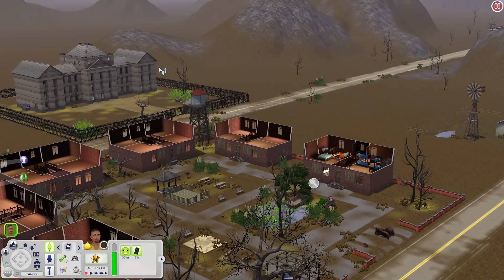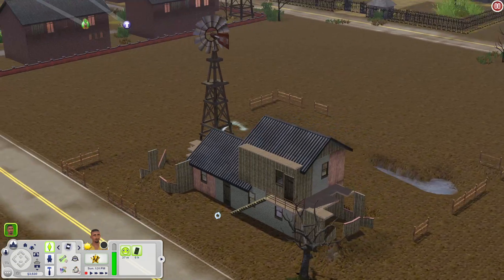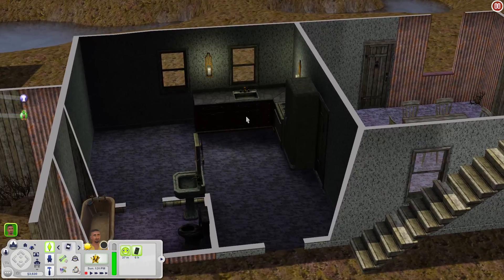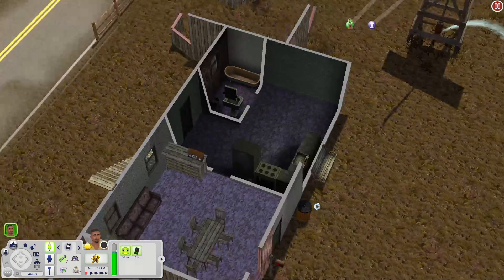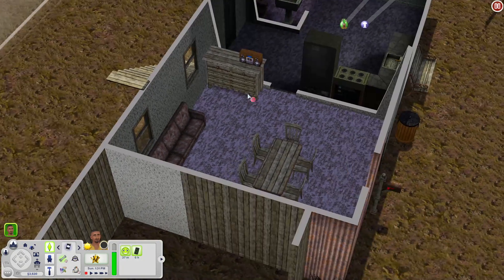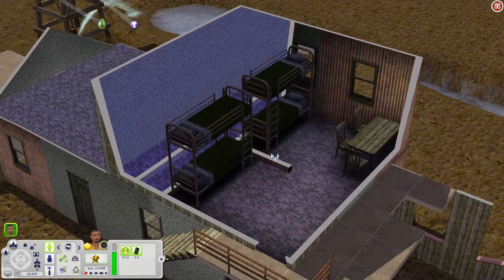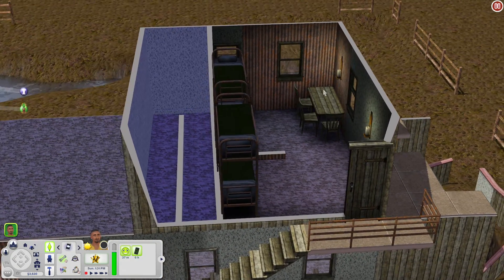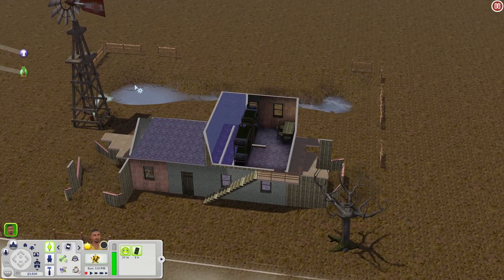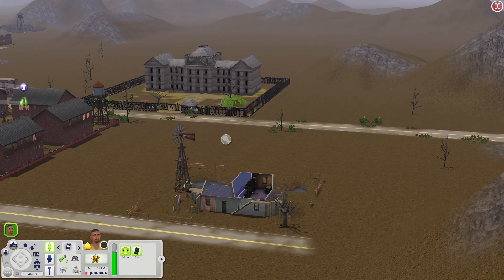Let's check out this house we haven't seen. Inside there's a bathroom, kitchen area, dining room table, a little living room sitting area with a bookshelf, dresser, and stereo. Upstairs you have bedrooms and a little table where sims could do homework or use a computer. There's also a little pond out back so your sims could fish.